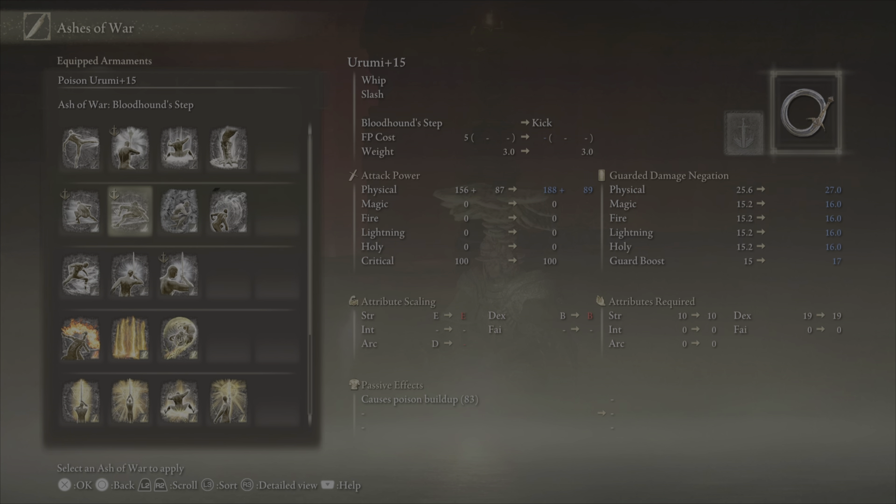There are a couple different Ashes of War I used throughout this showcase. One was Bloodhound Step, mostly used in instances when I was going to use Iron Jar Aromatic. The next is Raptors of the Mist, which is great for landing jumping attacks — I'd recommend using the Claw Talisman with this. I also used Beast Roar as a way to add chip damage, and tried Storm Stomp, but preferred Raptors of the Mist. Royal Knight's Resolve I kept on my offhand whip just to buff a jumping attack before a fight started.